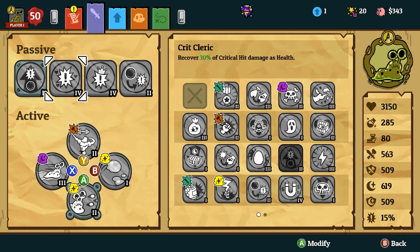Crit King and Crit Cleric both come from the shop vendor — they'll be very easy to acquire. The reason for this is because the Slug is a really high crit build.